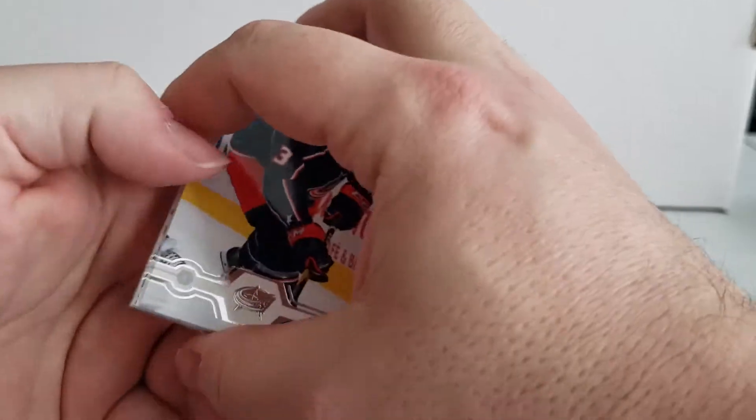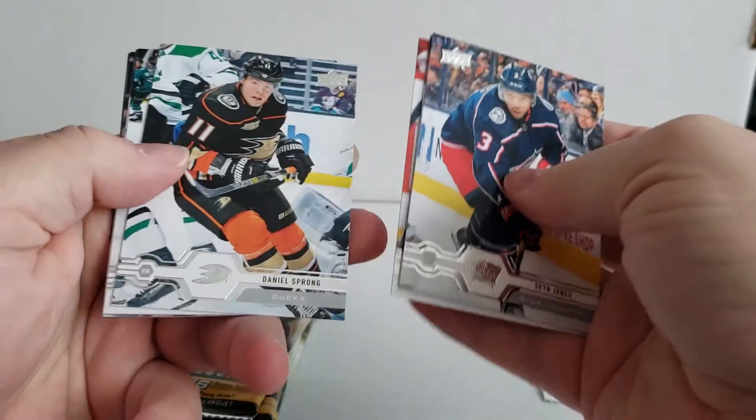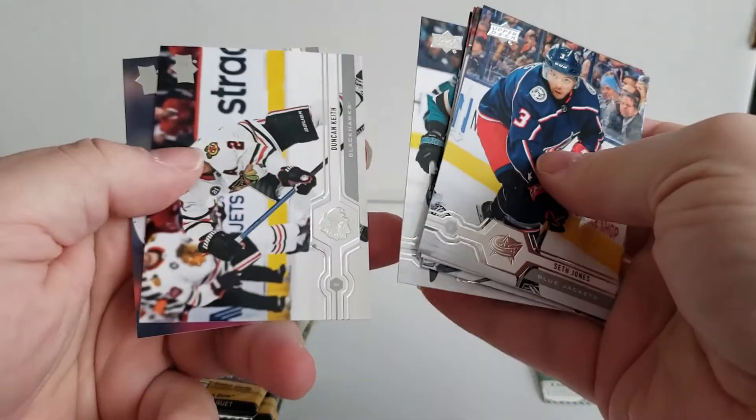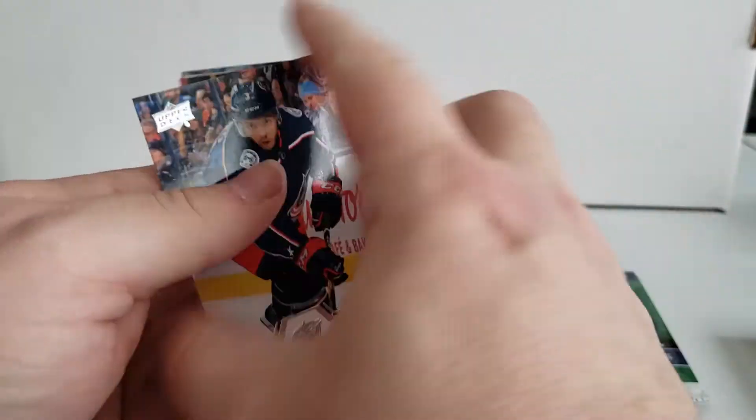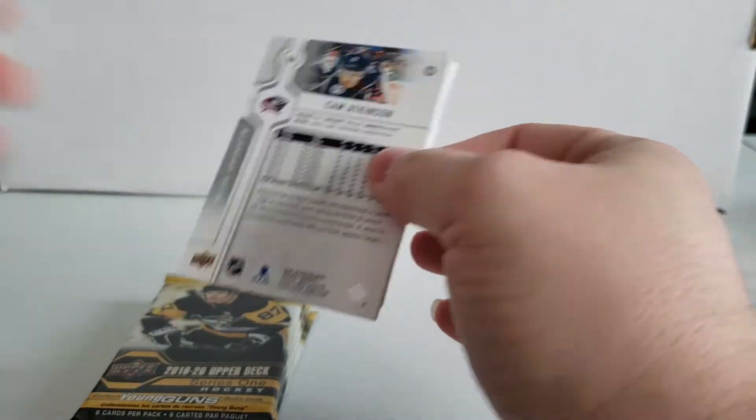Toys R Us had these on sale today — yesterday — for like $22 and change or something along those lines, so I had to pick some up to see what they were all about. But it's looking like every other pack has no inserts, no rookies, no nothing in it. That's not a good sign — these boxes might get three inserts in the whole box.